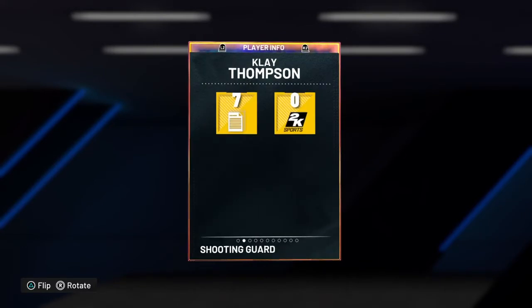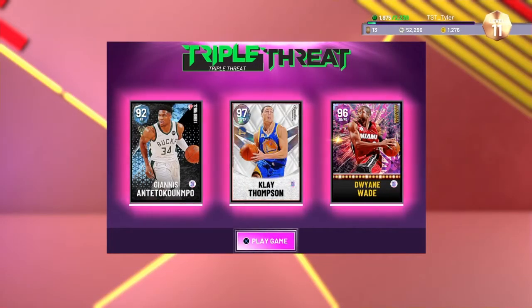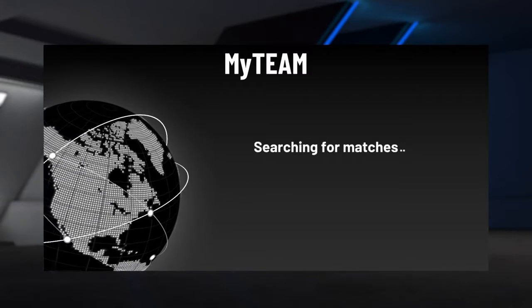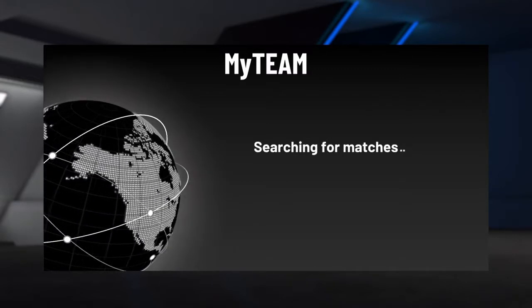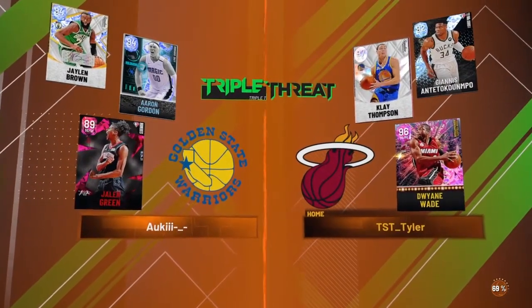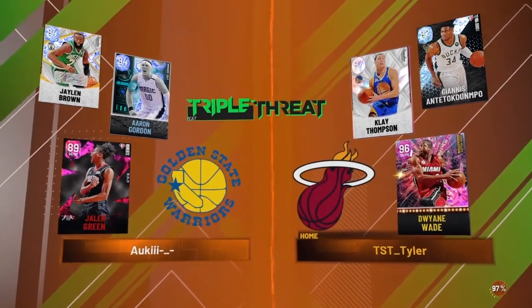I'm excited to play with it, and I'm going to try to play one Triple Threat Online game with him and a few others and see how he does. For this game, we are going to use Dwayne Wade, Klay Thompson, and then Giannis. I'm pretty excited, because I don't really know Klay's release, but with a 98 Three rating, I feel like as long as I don't get a red release, it'll be fine. He has Jalen Brown, Aaron Gordon, and Jalen Green — it's not really a fair matchup in terms of overalls, but let's see what we can do.